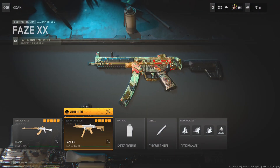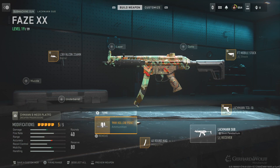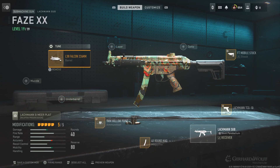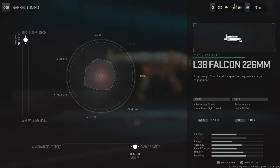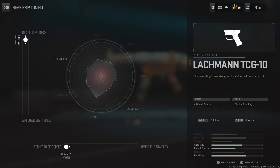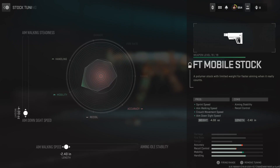Control and lift. And then the Lockman Sub — we have the 40 round mag, 9mm holopoint ammunition, all the way to damage range and bullet velocity. On the barrel we have the L38 Falcon, all the way to recoil steadiness and damage range. On the rear grip we have the Lockman TCG 10 grip, all the way to recoil steadiness and sprint to fire speed. And for the stock we have the FT mobile stock, all the way to aim walking speed and ADS speed.